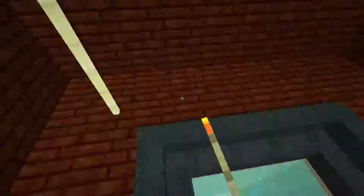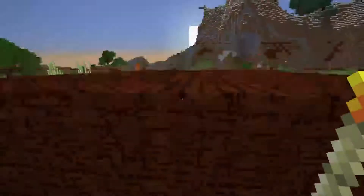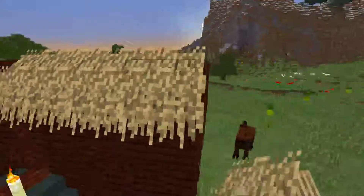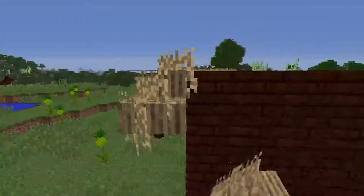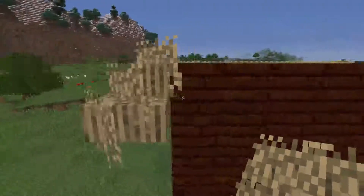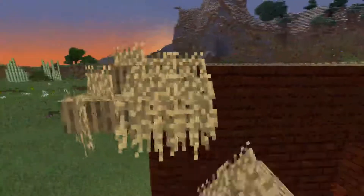Now we're just going to keep getting lag spikes and light up this cabin. What we're gonna do is build the entryway to the tropics on this cabin, and then we'll have the episode done.